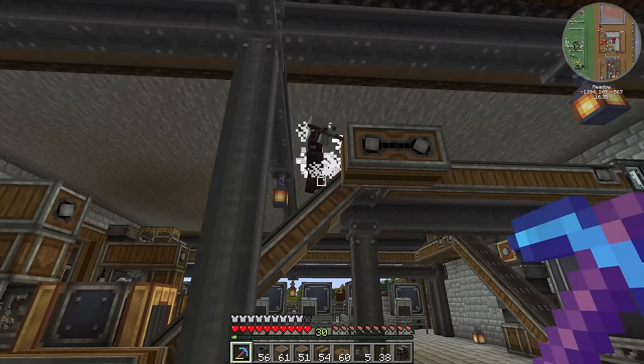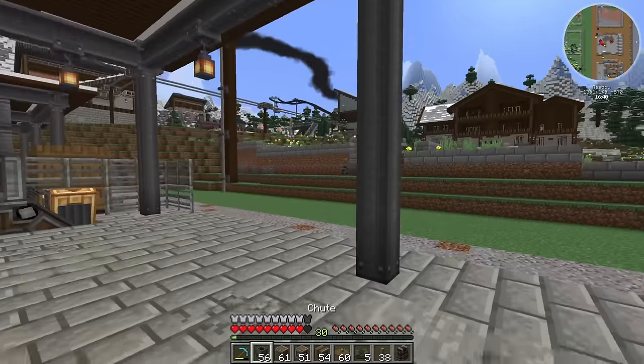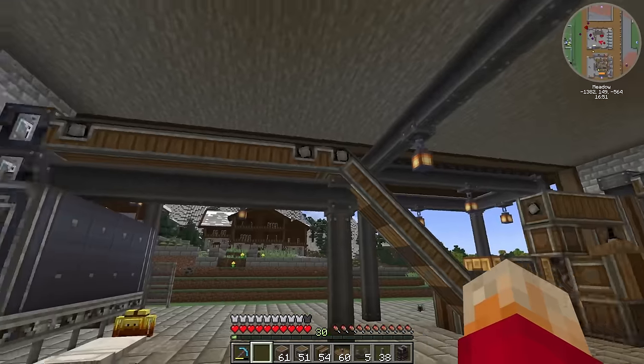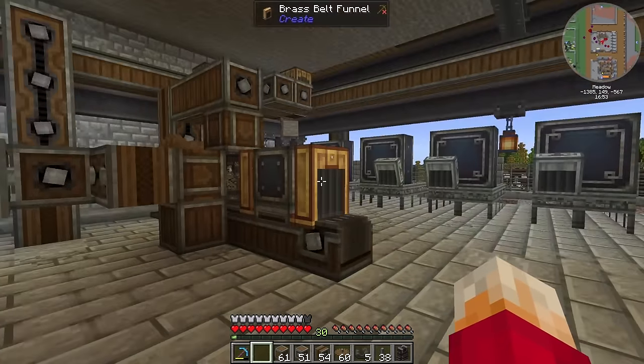There are pillagers downstairs again — oh my goodness! Well that's quite useful actually — takes a while to die, sir. There he goes, he's dead. Apart from pillagers, downstairs we've got washing and haunting. All I've got to do is get these items into their storage vaults.